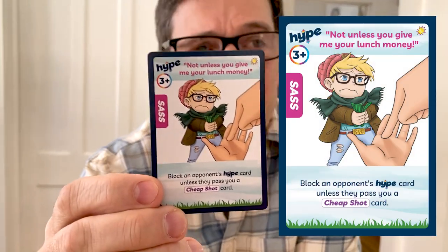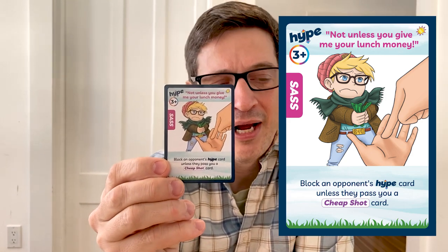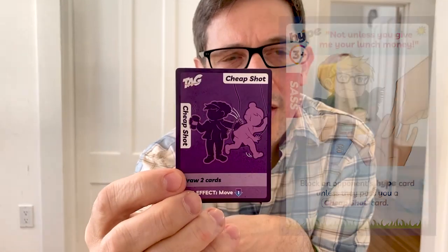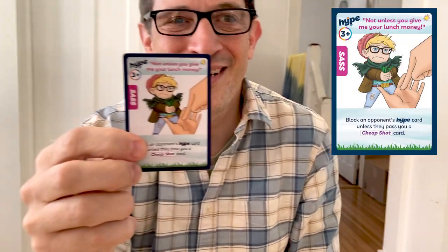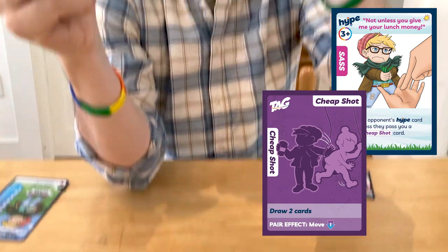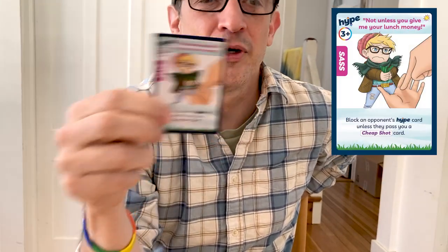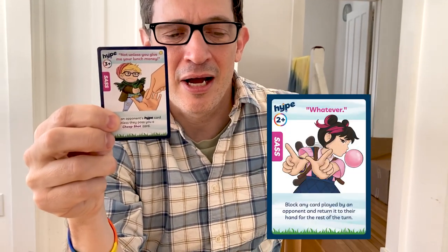Here's another card: 'Not Unless You Give Me Your Lunch Money.' This card also blocks a hype card, but your opponent can get out of it by giving you a Cheap Shot from their hand. Cheap Shot is one of the tag cards — it's a pretty good one. So if Kate tries to do something and I block it with Lunch Money, it works unless she literally passes me that Cheap Shot card. She could also block it with another 'Whatever,' but this card has an out clause.